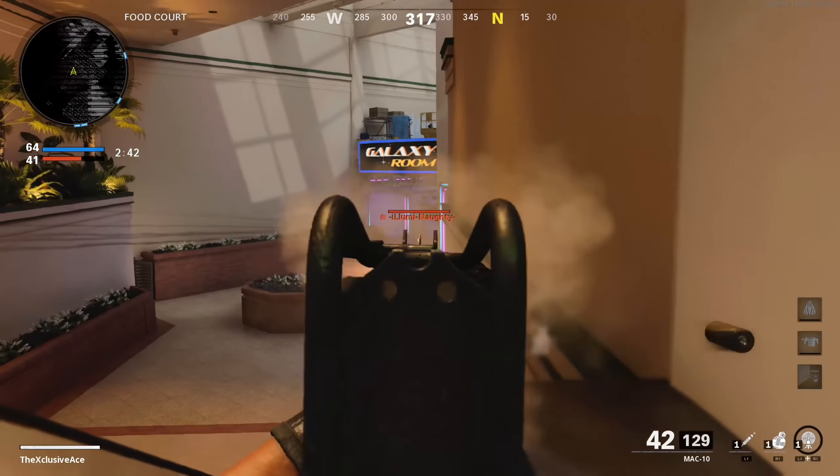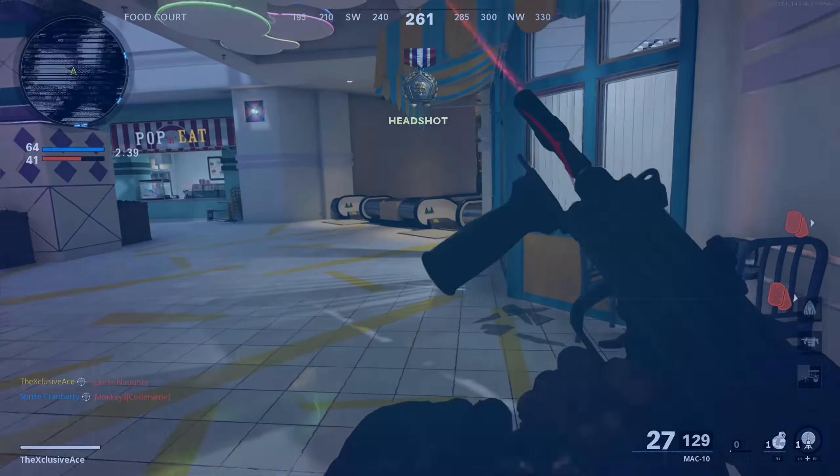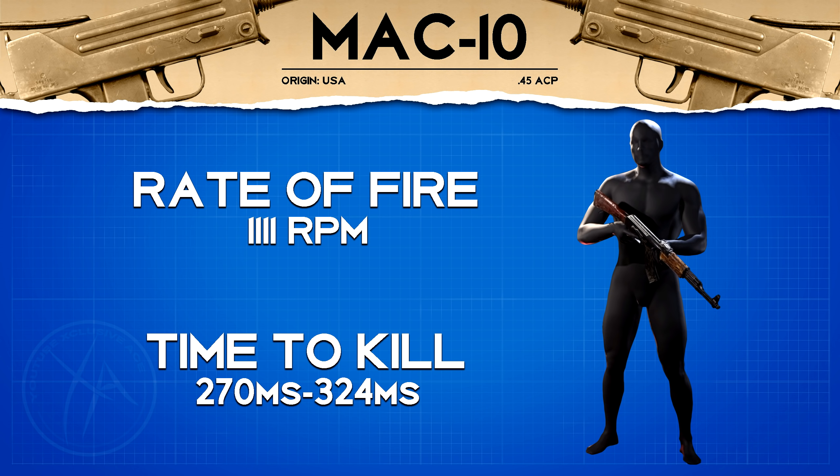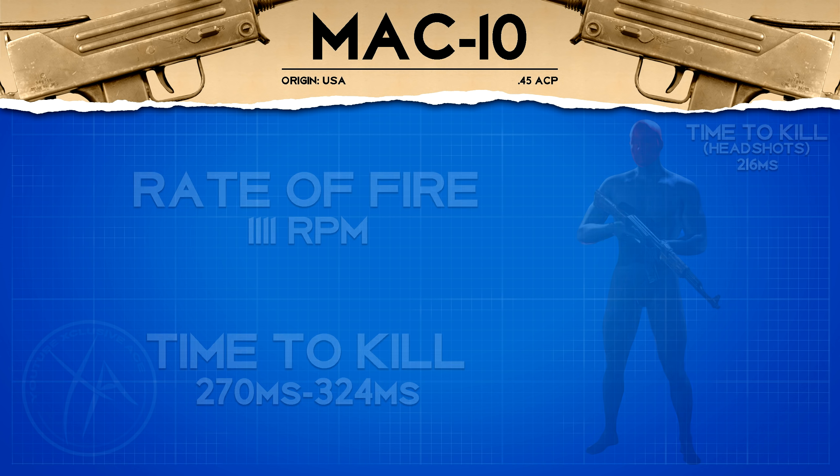As for rate of fire, this is 1111 rounds per minute, which is insanely fast — the fastest firing gun in the game currently. In our six shot kill range up close, our time to kill potential is 270 milliseconds, which is very fast for this game. It's still beat out by the AK-74u but it is a little bit faster than the MP5. If you land two headshots up close mixed with body shots for a five shot kill, your time to kill potential is 216 milliseconds, which is extremely fast.